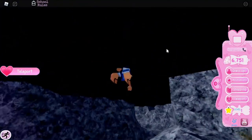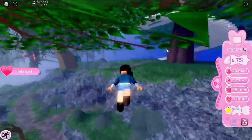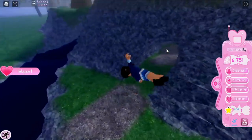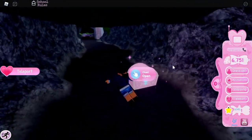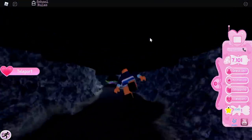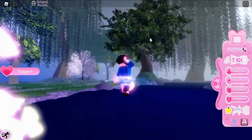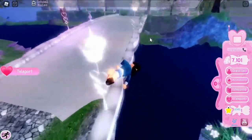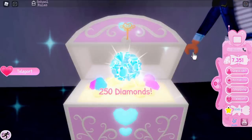Leave that area going right and fly forward past the staircase treehouse area. Head into the cave-like area with a lake inside — there's a chest under there giving 350 diamonds. Then fly forward past a big bridge and under a second, larger bridge where there's another chest giving 250 diamonds.